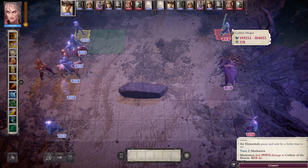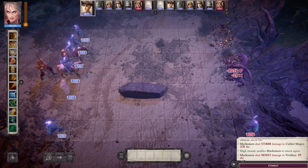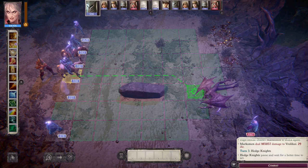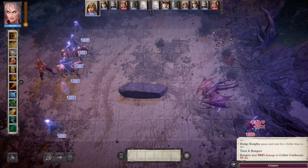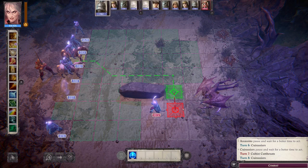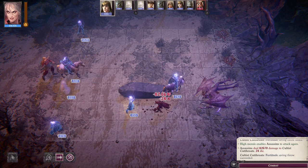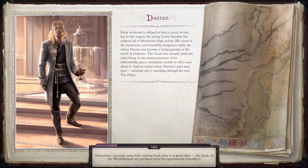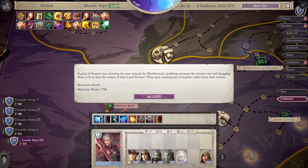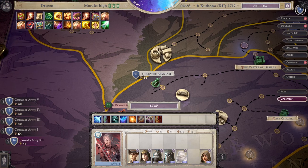1800 of these marksmen just obliterates everything. Nothing survives - it's a little ridiculous. If they have high morale and get a bonus turn, I mean it's easy mode, there's no challenge anymore. I've had the marksmen wipe out an entire army before they even get a turn. The assassins are also pretty nuts because they can teleport anywhere and do an obscene amount of damage. I've basically won the crusade mode.